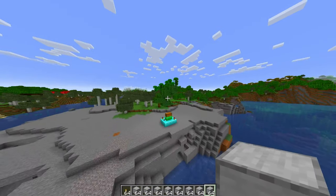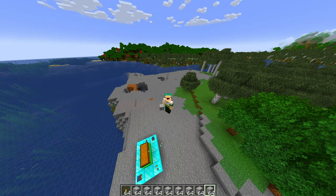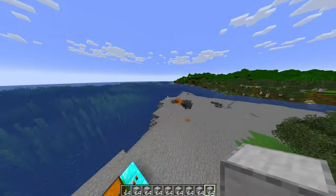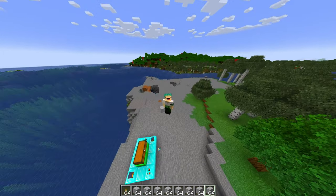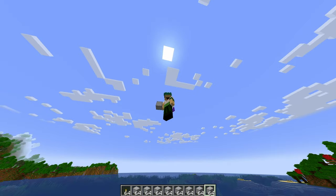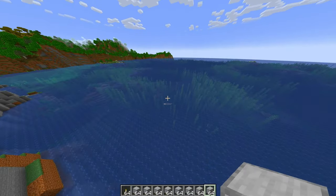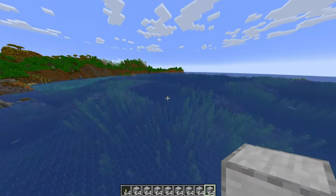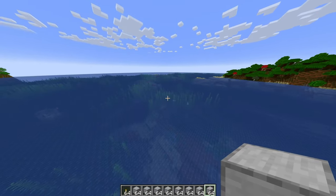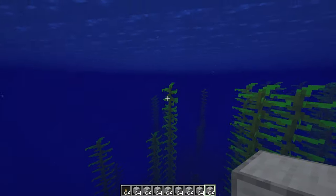The first step is to find a location - these farms are all about location, location, location. The absolute best place in my opinion to build these farms is over an ocean biome, 128 blocks in the sky. You can tell it's an ocean because there's kelp, and kelp only generates in oceans. So we're going to go a little bit off of the shore and place some blocks down right here.